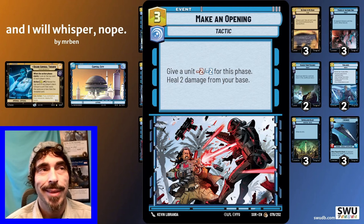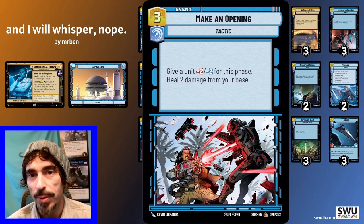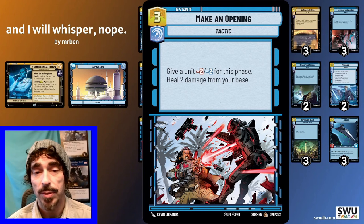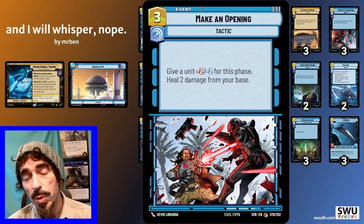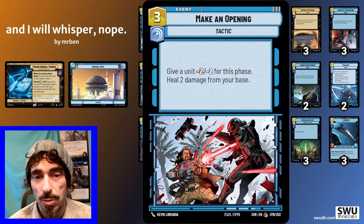Make an Opening lines up well some games and really poorly in others. It excels when you can hit things like a Viper Probe Droid and cleanly kill a unit with only two health. It can also be used in conjunction with Count Dooku or Takedown to make sure you hit the break point needed to kill a unit at the five-or-less or four-or-less threshold. Crucially, if this card just gave a unit minus-two minus-two, it probably wouldn't make the cut — but it also gives us some healing, which is critical because we're a slow control deck that plays few units and will take some early game damage that we need to offset.